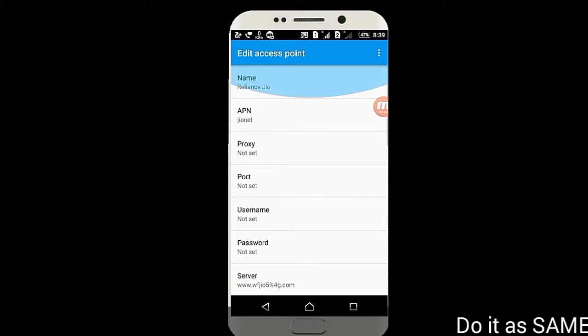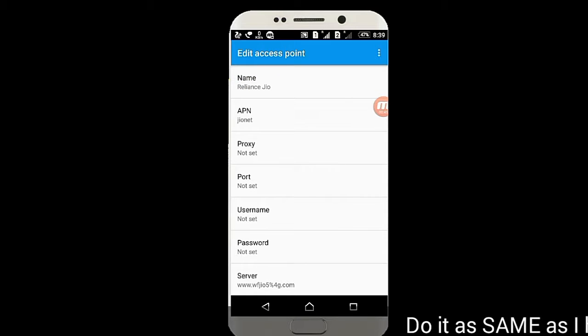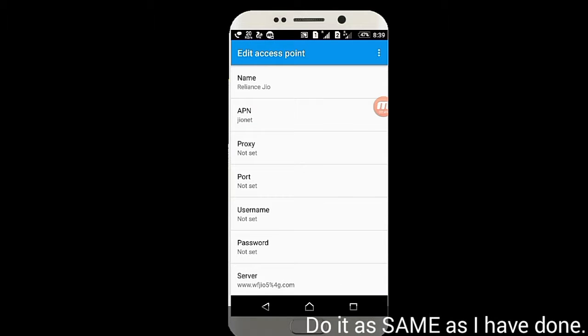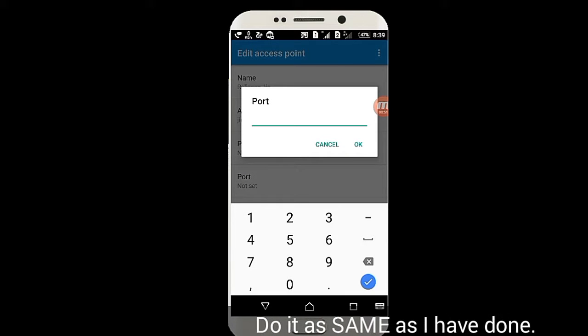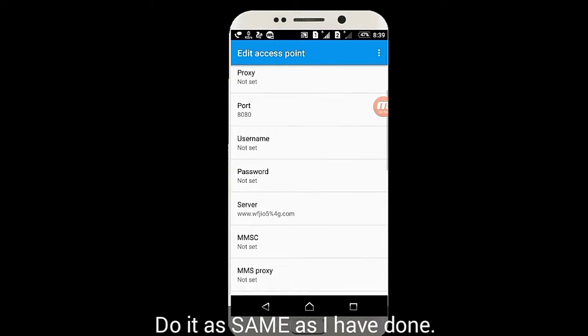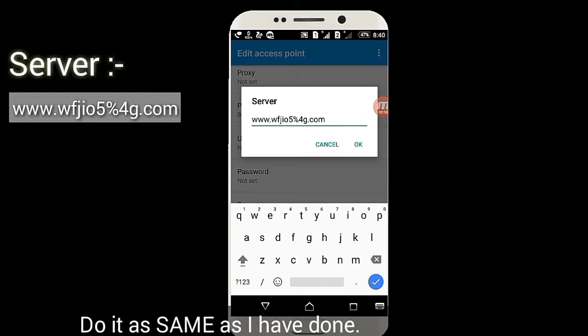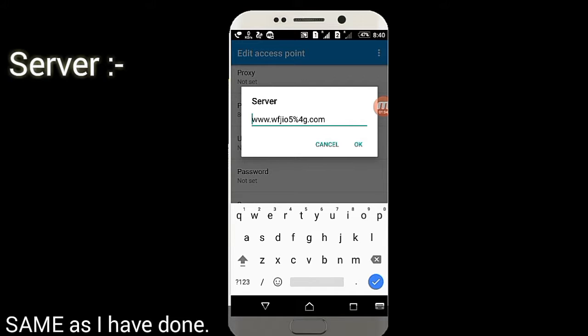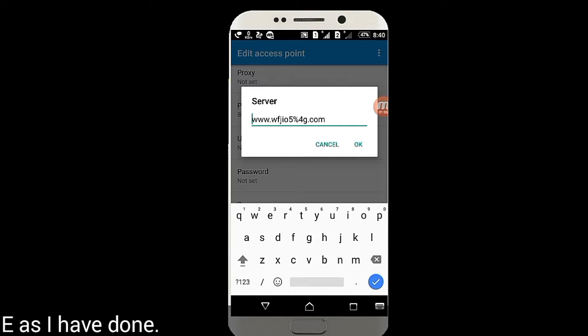This is the default one. We're going to change some fields. The APN will be 'jionet', the port will be 8080, and the server will be www.wfgo5percent4g.com — I will provide the server in the description, you can take a screenshot here.